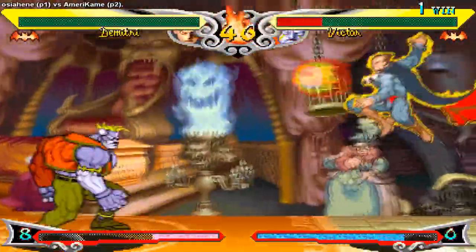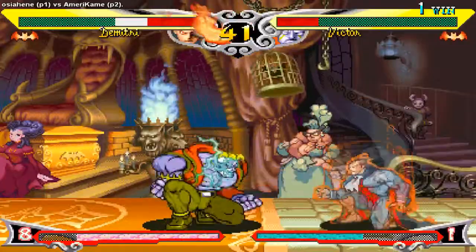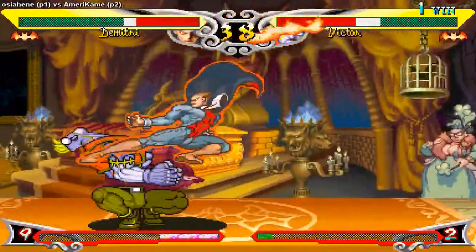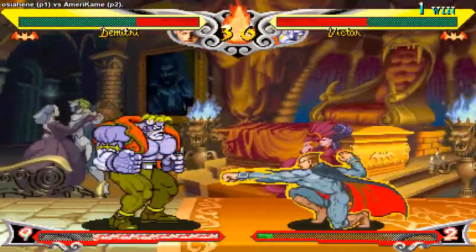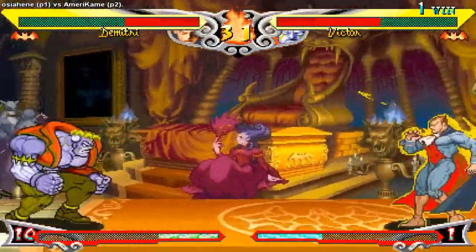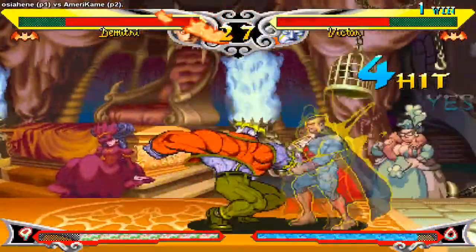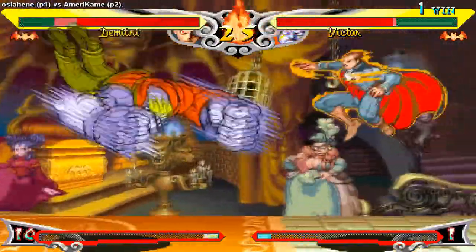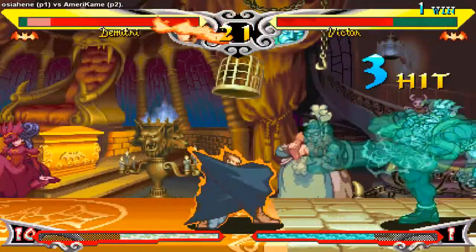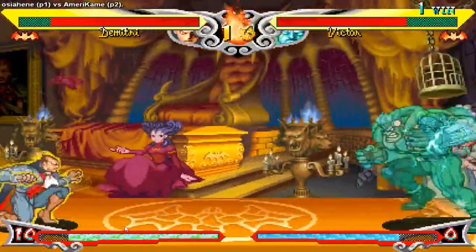A semi-decent Demitri will try to land Midnight Pleasure as much as possible — the damage is really good. It's also great for catching tech rolls since it auto-corrects if the opponent rolls behind you, so try not to tech roll in when you see the opponent has two bars. It's a dead giveaway if you see him buffering the input; since it's a raging demon style super, it can be cancelled from chains, so watch out especially when he's pressuring you. Other than that, try not to get grabbed, absorb fireballs, and bait Demon Cradles by baiting jump-ins. This is also one of the matchups where you want to use more links than chains — makes it a lot harder for Demitri to guard cancel.